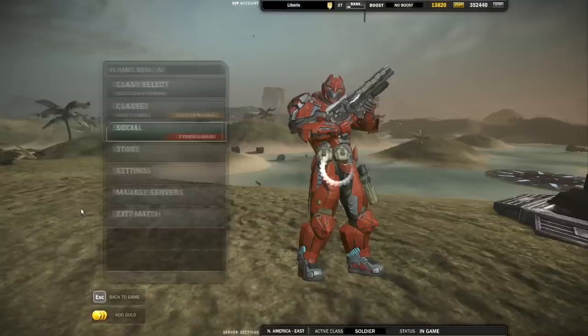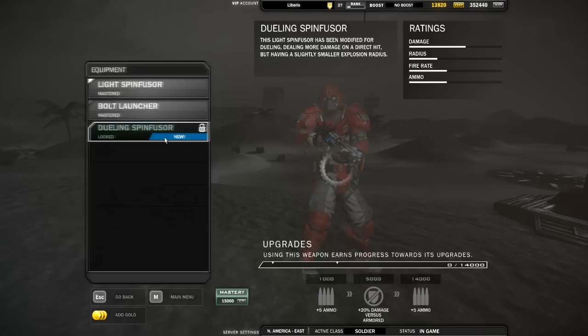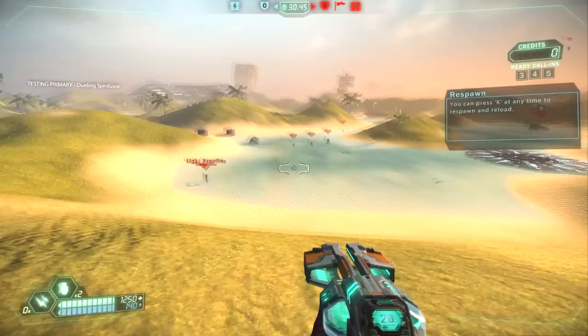I'll show you here real quick. All you do: hit Escape, Class Select, say Pathfinder, Modify, and say I want to try out the Dueling Spin Feasor, even though it's locked. I'll just click it right here. You hear that little clicking noise.